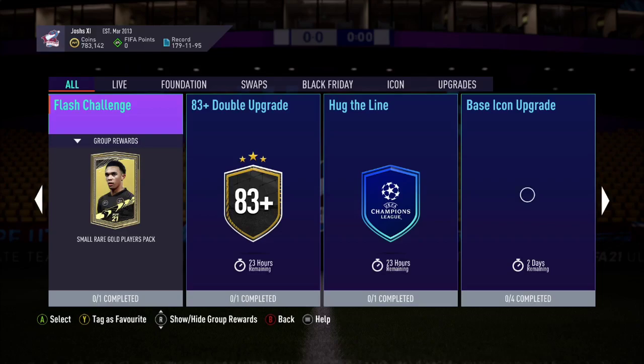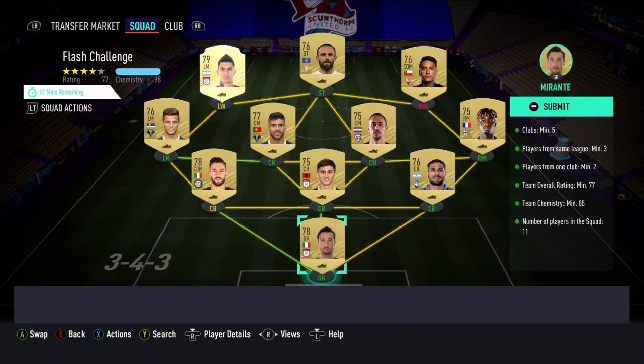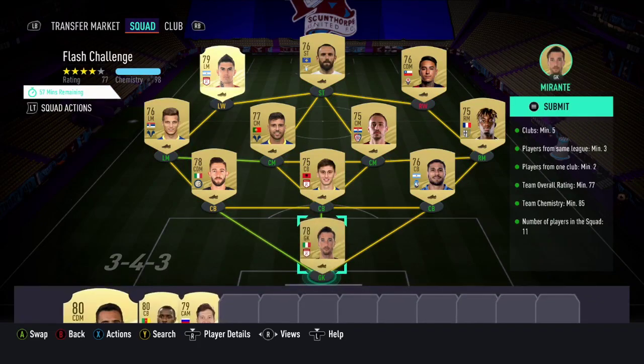Into the SBC we go. You do get a small rare gold players pack, so it's a very good pack in return for the price this should cost. My advice for this SBC would be: go for one league, keep it simple. It's an easy way to get the chemistry — you're allowed to use just one league and it's the best way to be consistent and know that your build is going to work.